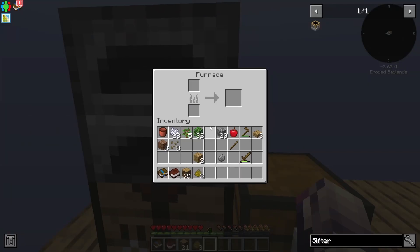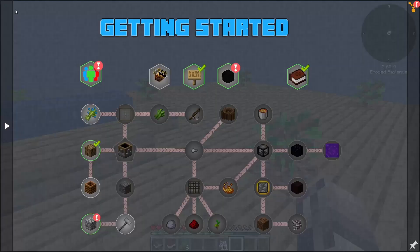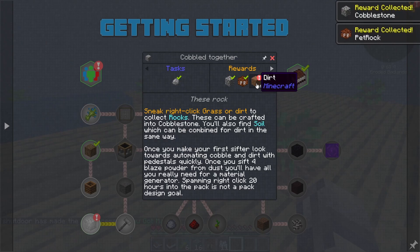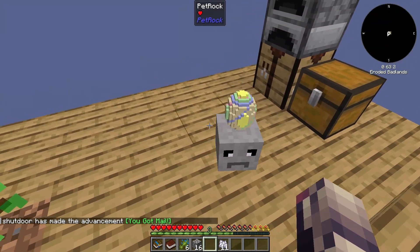Burn is complete. Our first piece of charcoal is complete. And our first eight bits of stone are complete. Let's quickly complete the Cobbled Together quest, which gives us 16 cobblestone, a pet rock, and some dirt. Pet rock — what in the world? Why do you have an egg on your head?